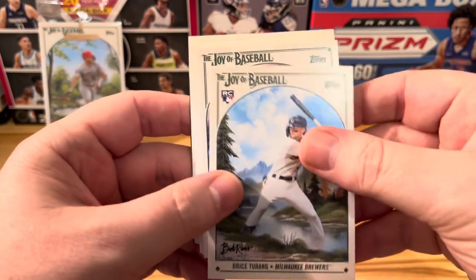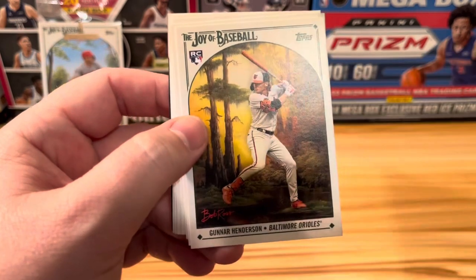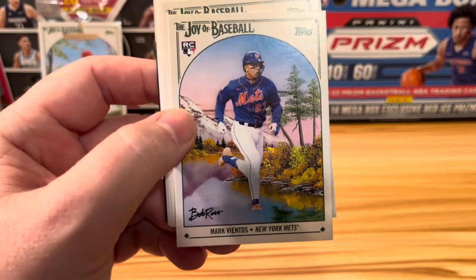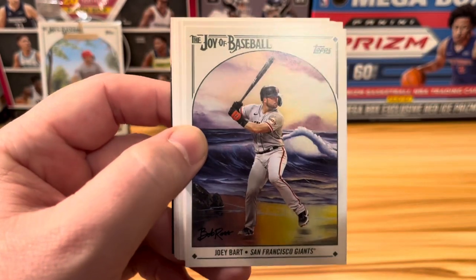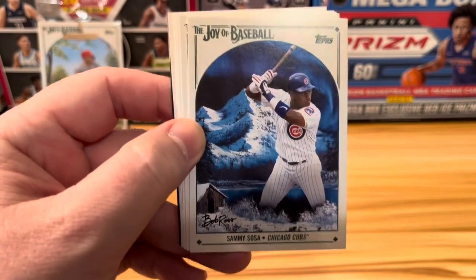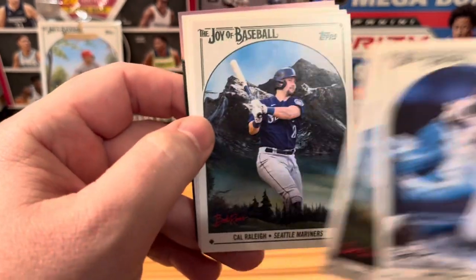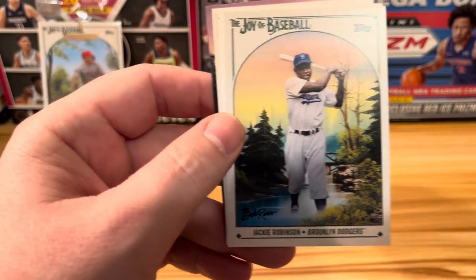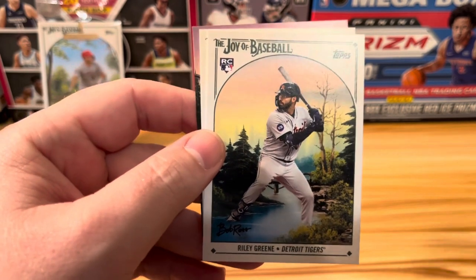But before we get there, let's see Bryce Terang, Bryant Mountcastle — definitely one of the two or three best rookies there — Gunnar Henderson, Mark Vientos with the Mets. I really do love these backgrounds. Joey Bart. A lot of them seem to be themed to where the player played, like Sammy Sosa — really cold in Chicago, so they got the mountains. Chipper Jones, Cal Raleigh — another one that really looks like it's themed to where he is — Jackie Robinson, and Riley Green out of Detroit, another one of the really good rookies.